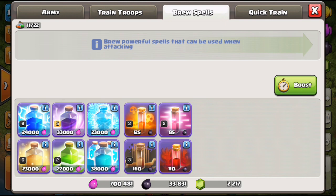The available spells are: heal, jump, freeze, skeleton spell, clone spell, and haste. The heal spell is an absolute 100% no-brainer to upgrade. You can use it with both air troops and ground troops. At Town Hall 10, max level heal is now Level 7, which makes a big difference. You can use it with hogs, with witch attacks, with LaLo — there's tons of versatility. Upgrade the heal spell.